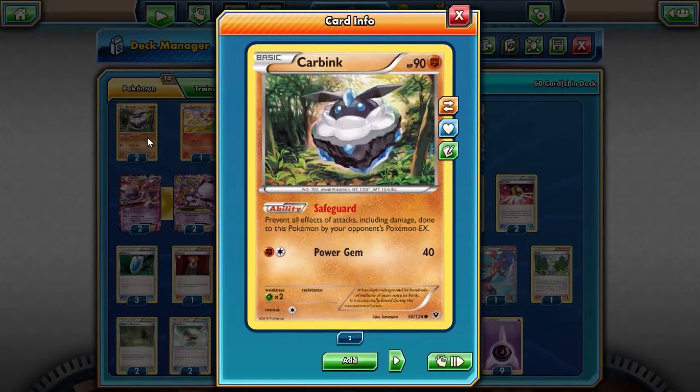First, we have Carbink. He's only in this deck because of that ability — he's immune to Pokemon EX, which is a big part of the metagame these days. It's a big part of decks.